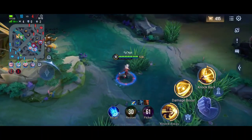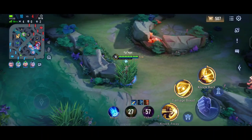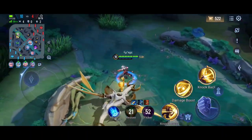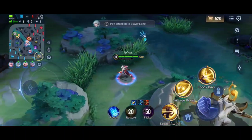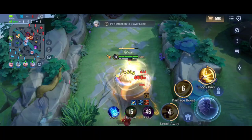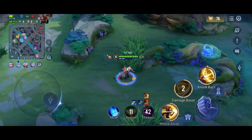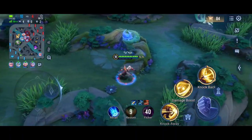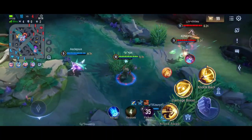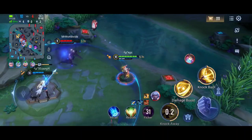Starting out with a new hero is hard. In the early game for Chi, there will be a mana problem since she is ability-based and her mana drains a lot. You can go for one Lucky Pendant early on and it will be enough to manage her mana.